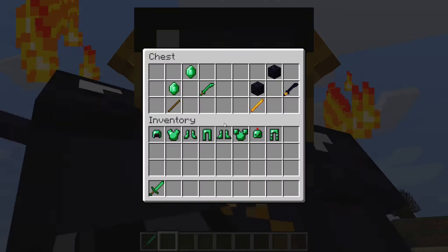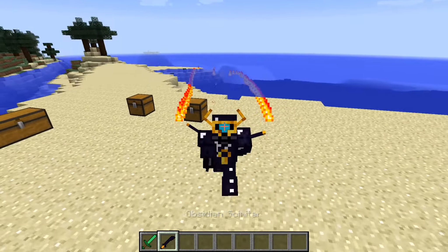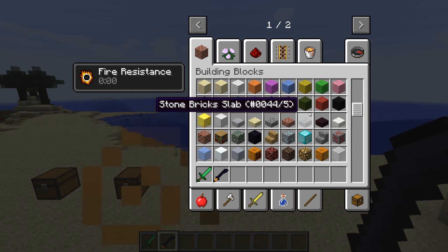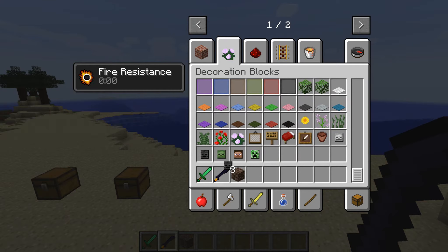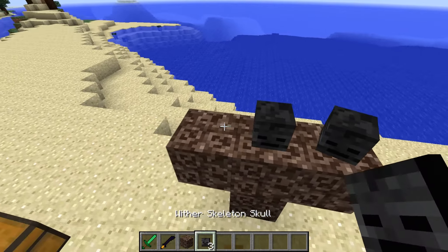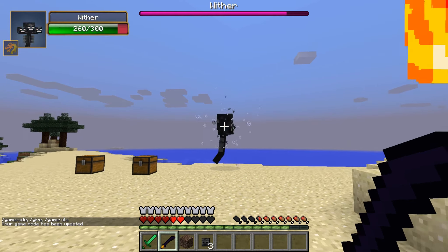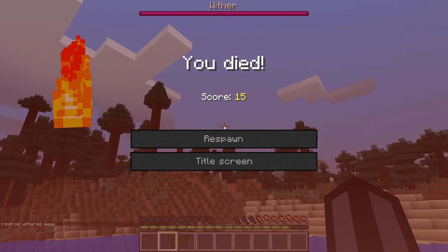Let's try it out. With my scimitar and my Obsidian Armor, this is basically the strongest I can get. I'm going to end the mod review with a Wither fight — with basically the strongest armor possible in this mod. Let's go to game mode zero and fight the Wither. Let's see how this turns out. Come on, Wither — you've got nothing on me. Okay, maybe you do... and I'm dead.